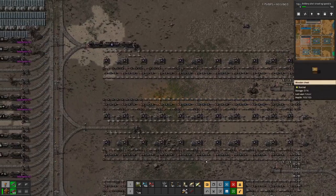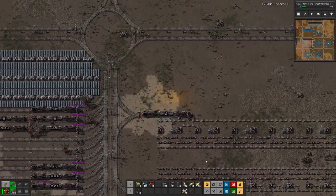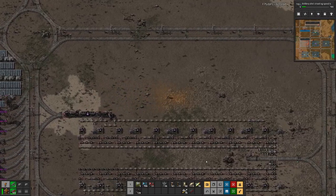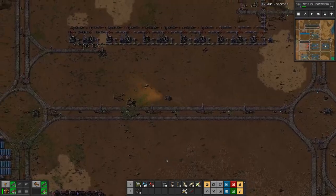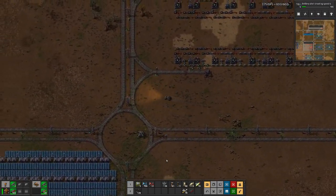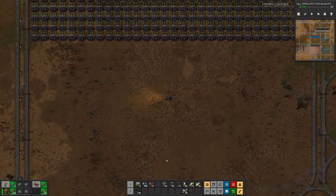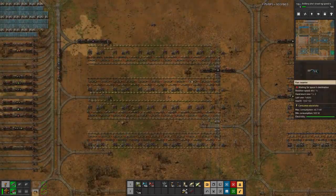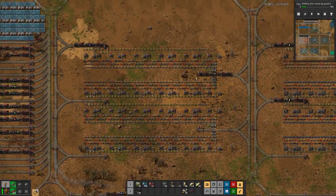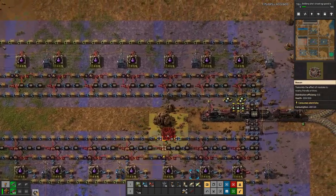So let me grab a few modules, a few beacons, and then we can see about getting even more out of this factory slot for purple science. One train already made it back here, and I am currently crafting a few beacons.